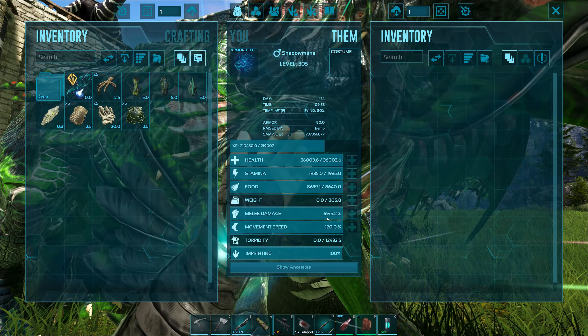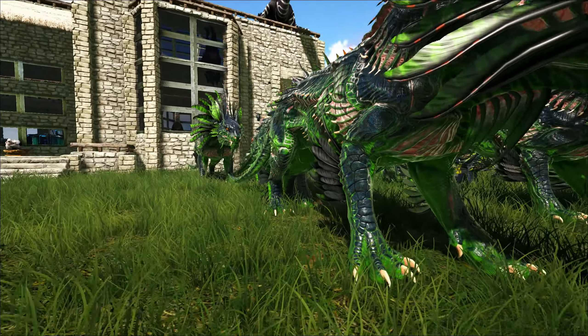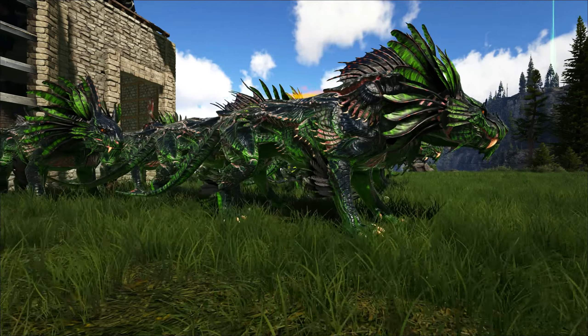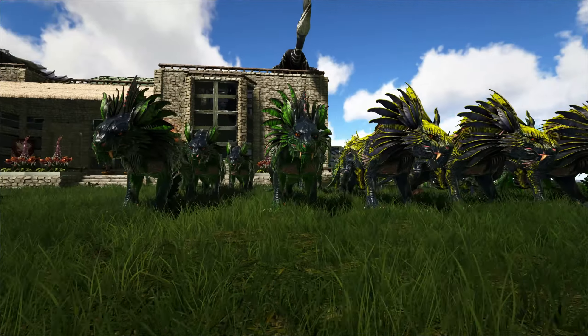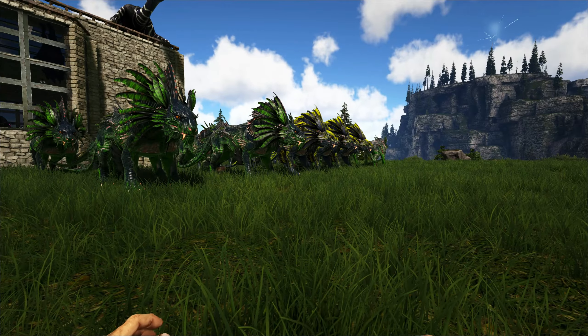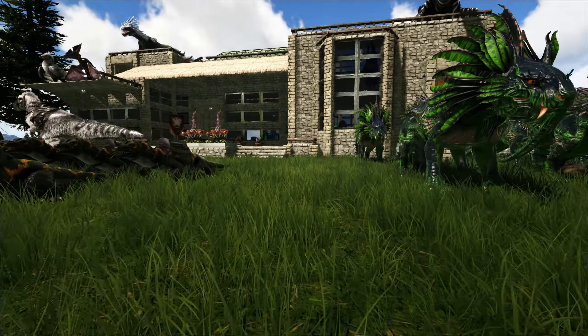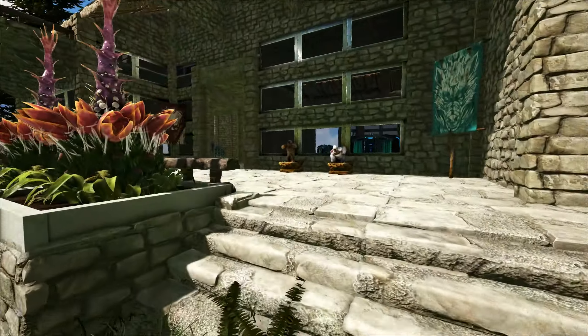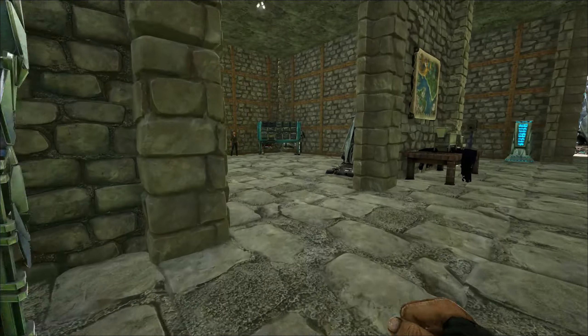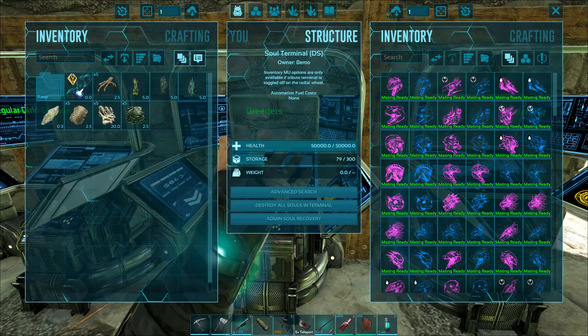We'll talk about the shadow manes later, probably in the next video when we do the Fenrir. Their stats — I gave them about 36,000 health and 1,600 damage. Some are a little lower because of the way breeding went, but that's the highest stats they have. We've got different flavors — some blue, some green, some yellow. Kind of neat having a mixed army. We've got 20 of them. We're not taking the yuti in on that one. I think I'm going to ride one since they have a boost — I think it's the male that boosts everybody.